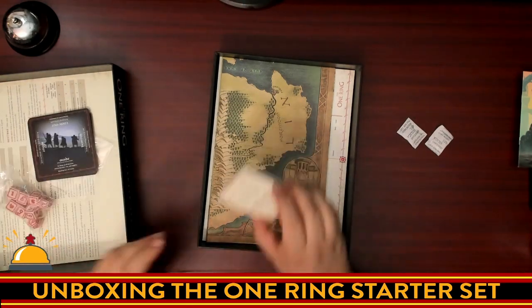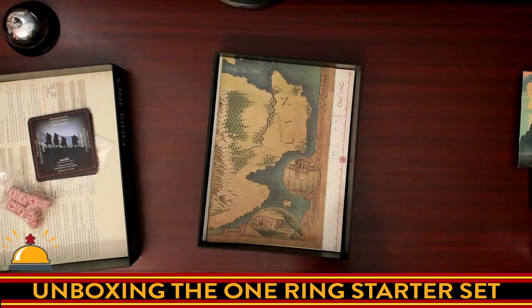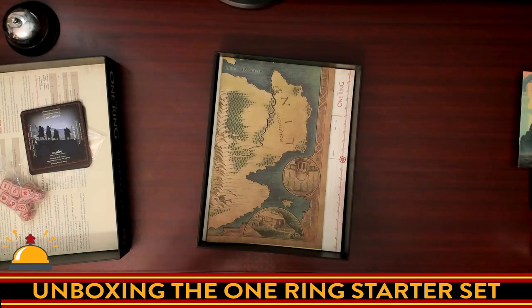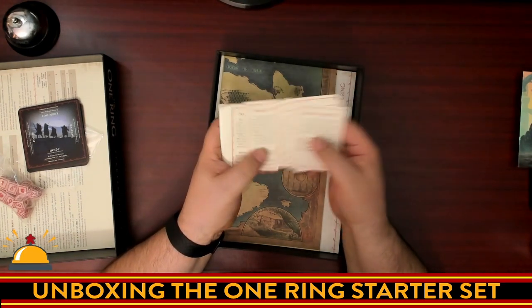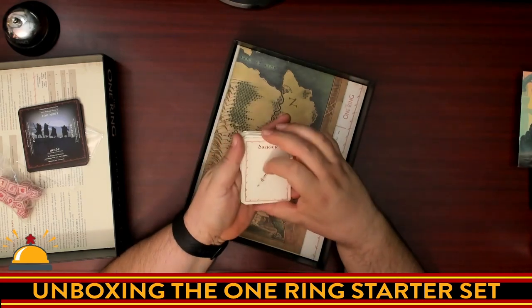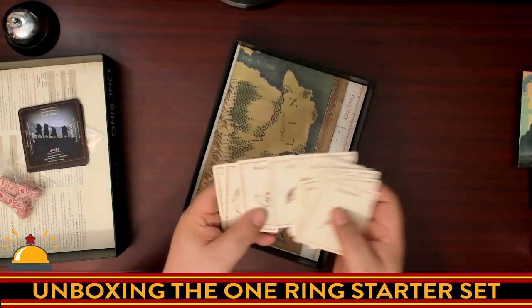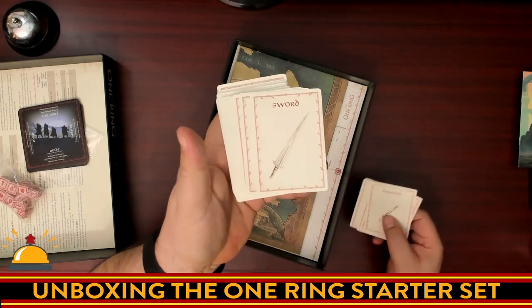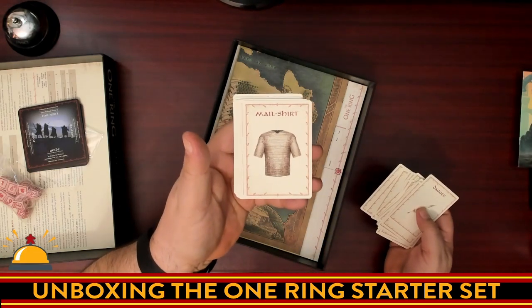One of the things Free League is known for in all of their role-playing games — and this one is no exception — is providing cards for equipment, so you don't need to look up stuff in the book. Something I personally appreciate. We have a bunch of equipment cards: great shield, shield, buckler, helm, coat of mail, mail shirts, leather shirts, etc. I was disappointed there was no artwork — but wait, there it is on the back of the cards. Black and white line drawings. These are literally just so you don't have to look up what your gear does.